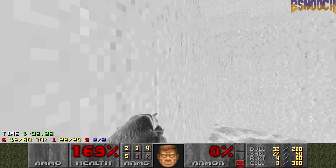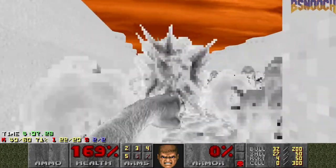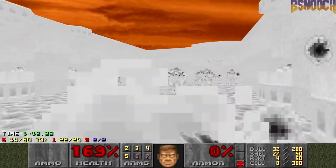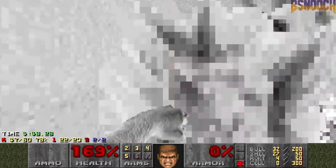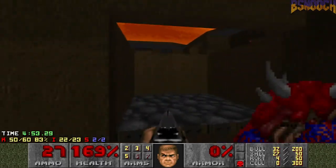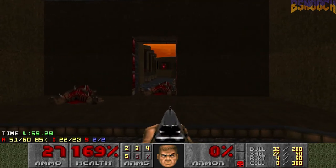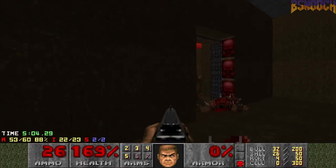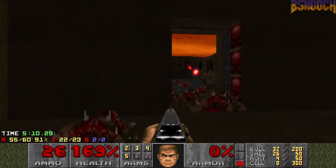And then we're gonna try to punch out some cacodemons here. Well, that didn't work out how I wanted. Let's see if these guys came out. Yes, they did. Perfect — I mean, not perfect, but not too bad either. We can probably get the imps to fight with the cacodemons.